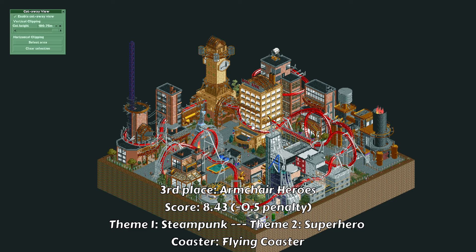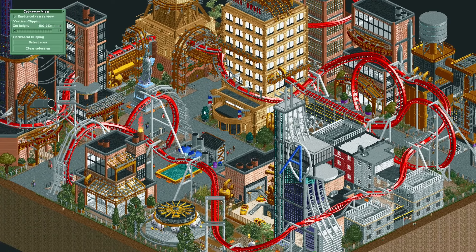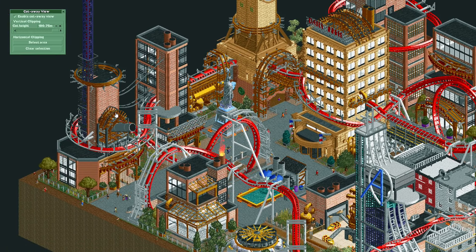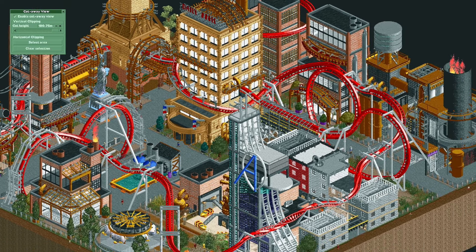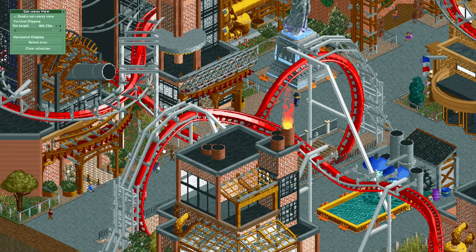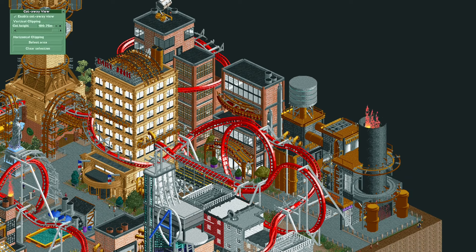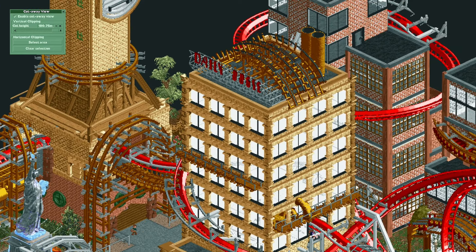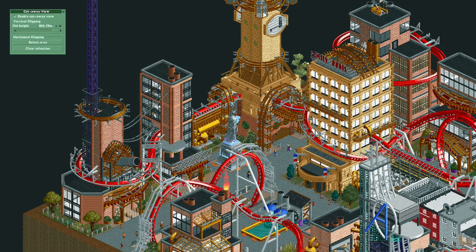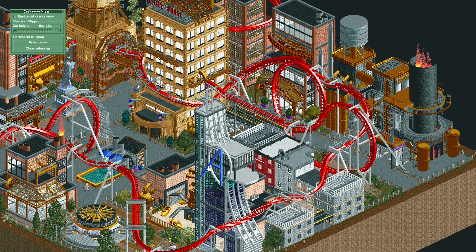They had to build a flying coaster on their plot. I love flying coasters and I love how central it is — it definitely travels all over the plot, which is definitely a plus. I really like the layout and the support work for this coaster. There are also lots of different buildings, including what I believe is the Daily Bugle, and a building inspired by the Avengers.